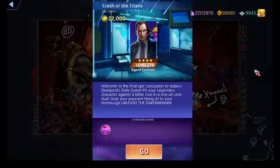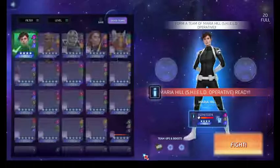To summarize Coulson: purple swaps tiles and creates charged tiles, blue steals AP, and yellow creates countdown tiles. You want to fire off your blue whenever you have enough countdown tiles on the board to steal AP from your opponents. His affiliations are Heroes, Agents of S.H.I.E.L.D., and Team Cap as well, according to the wiki.